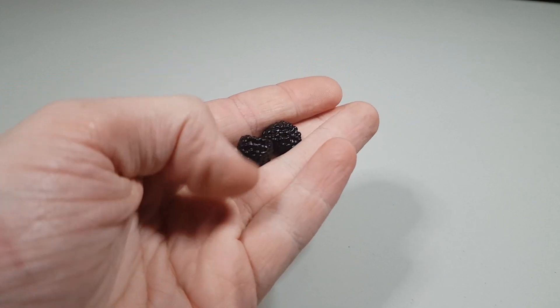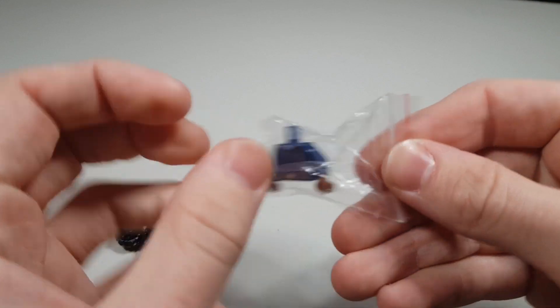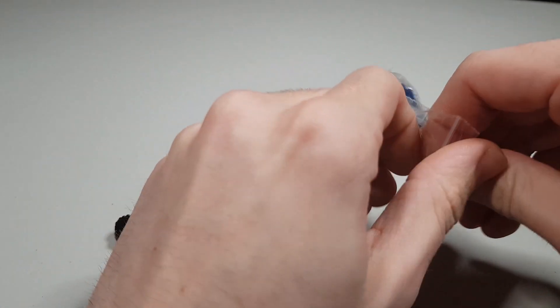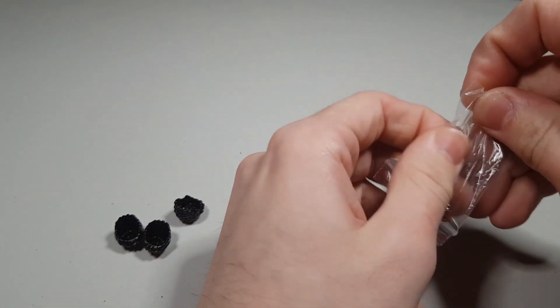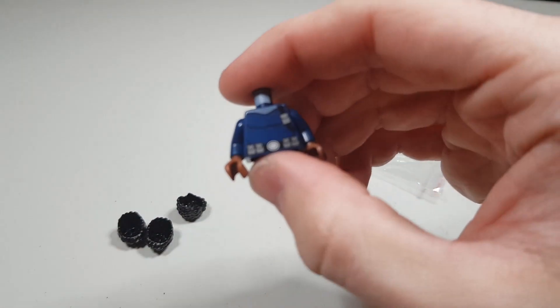Then we have Nick Fury's torso but I'm actually gonna use this on a secret comic brick sig fig which is my friend, and I also got the hairstyle in the previous segment. So this is his torso piece and I believe just black legs.